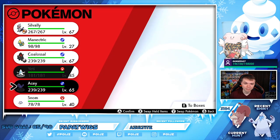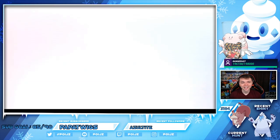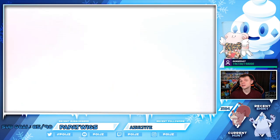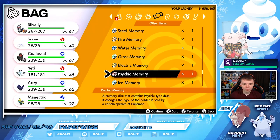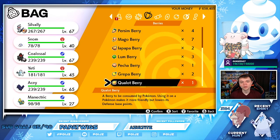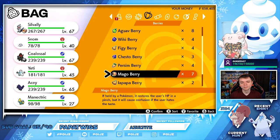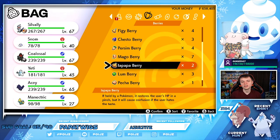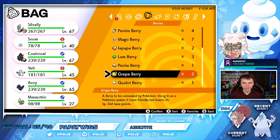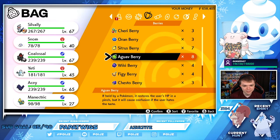That's the main key with Snom. To raise its happiness, you can play with it in Pokémon Camp, give it a Soothe Bell, or use berries. If you do a bunch of raid battles, they give you berries that will increase your friendship — you only need to use about 20 of them. However, those berries can also lower certain stats.